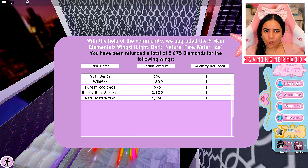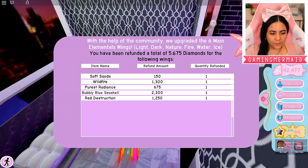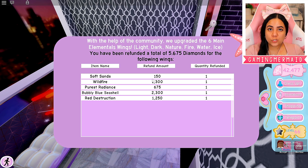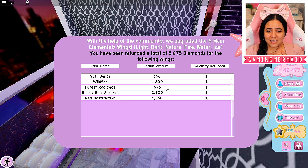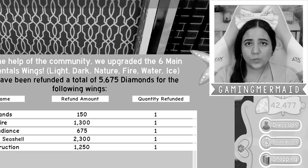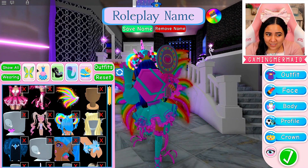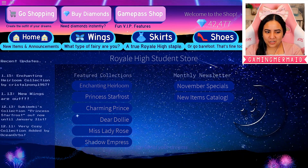It looks like already I am seeing some updates. With the help of the community, we upgraded the six main elemental wings. The soft sand ones — those were the first wings I ever got and I remember those because it took me so long to save up for them. I don't have my wings anymore. This is so sad, you guys. On the plus side, maybe I'll have some new wings to buy, so let's go ahead and go shopping.